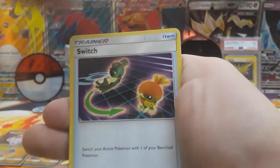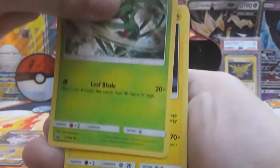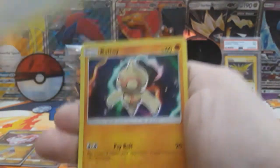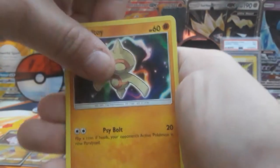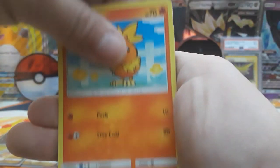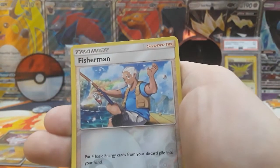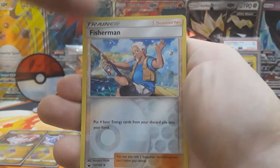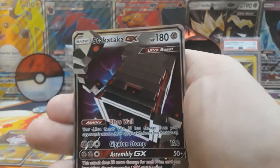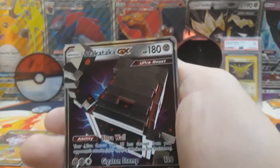Let's continue. Fairy energy, Switch, Grovyle, Lanturn, Whismur, Baitball, Bagon, Torchic, Luvdisc. Fisherman is the reverse. And then our rare is going to be a Stakataka GX. Okay, finally — we get something! Let's go.